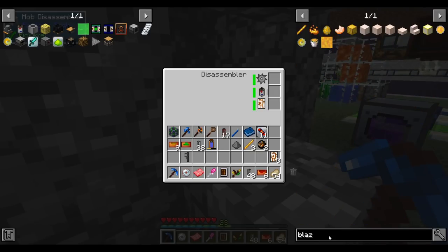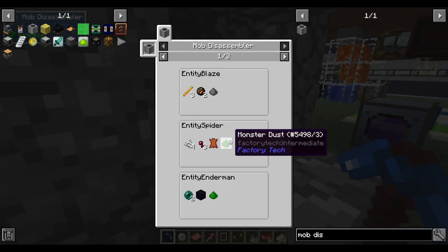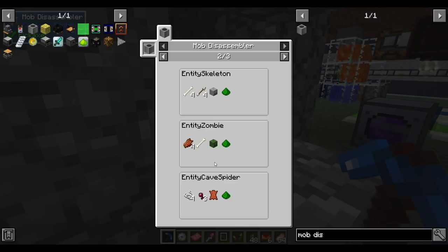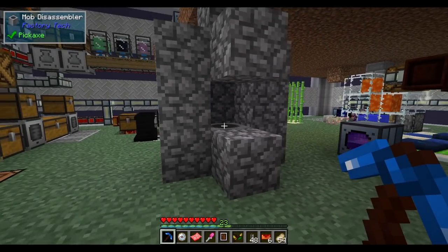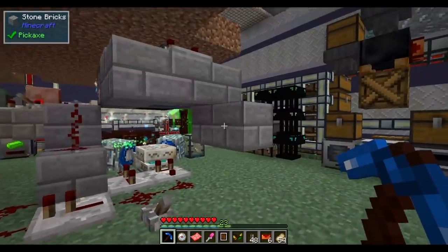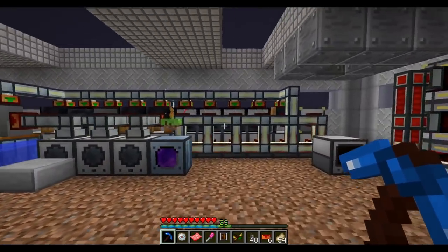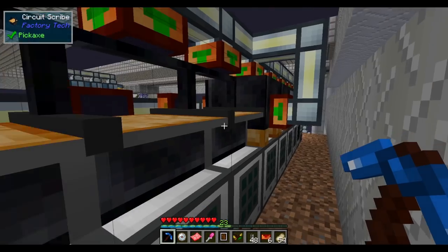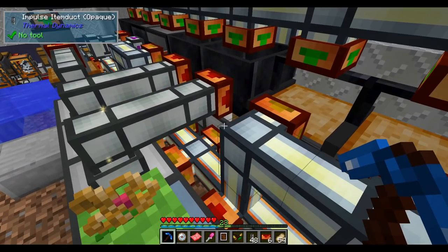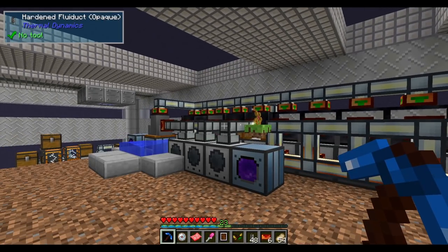Blaze is a poor choice though — blaze doesn't drop monster dust. We'll have to set something up with a different mob, probably zombie, which would also get us string from spiders. That'll be next episode — we have the framework done, just need to set it up. Today we completed zero quests, but we built a lot of important infrastructure that'll make factory tech going forward much less painful. That's probably how it was intended. Hope you enjoyed and see you in the next one!